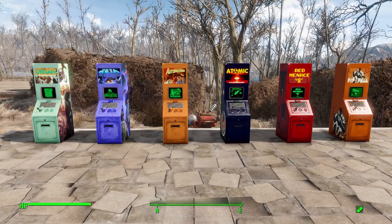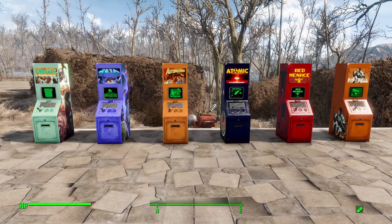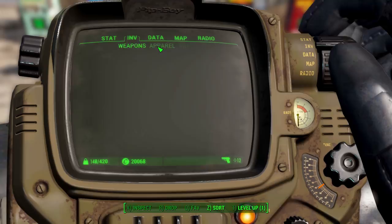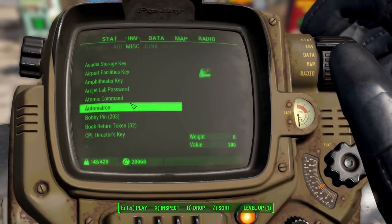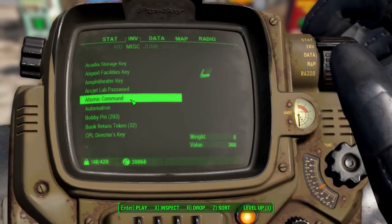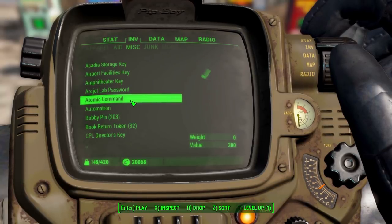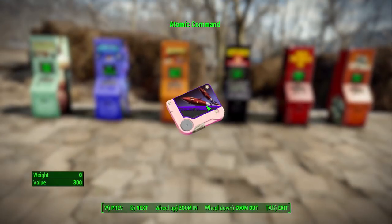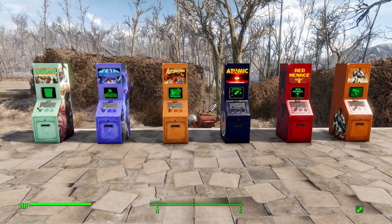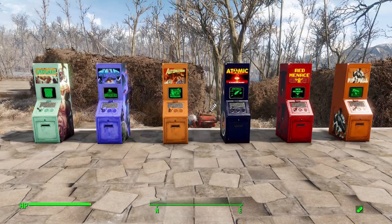So how do you get your hands on these? It's pretty simple. First and foremost, you are going to need the different game holodiscs in your inventory — you do have to have these to build them. Thankfully, you don't actually lose them in construction; you just need them to be there for you to build the machine.